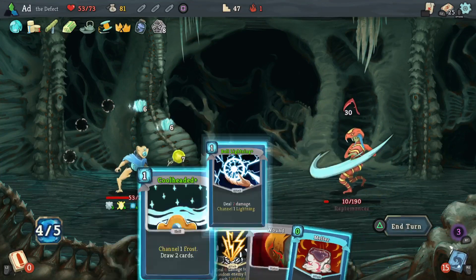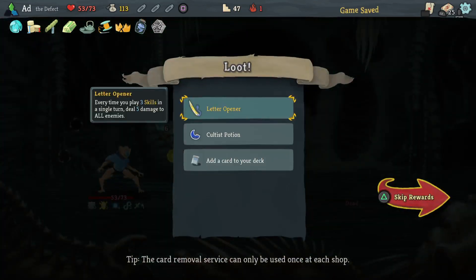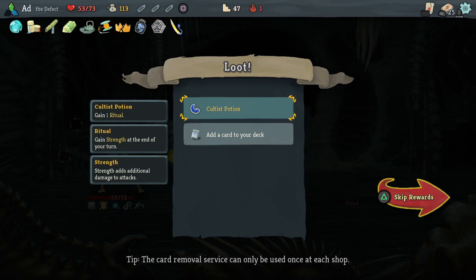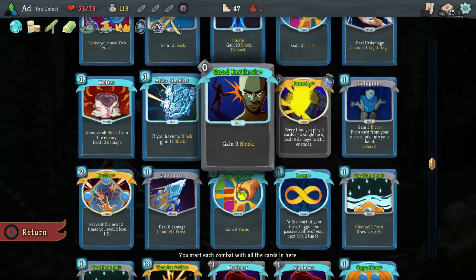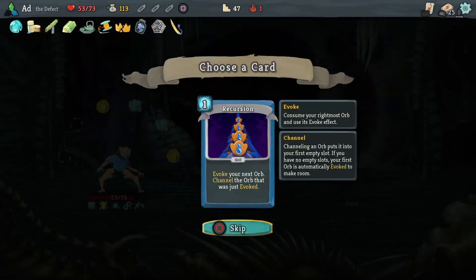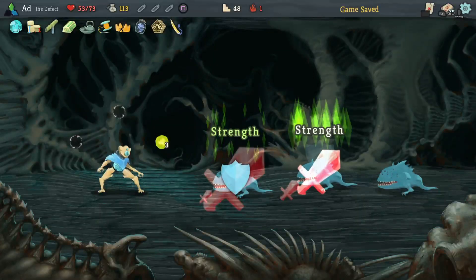There was a moment there where that was feeling a bit tense, but we managed to make it through. Letter Opener: every time you play three skills in a single turn, deal five damage to all enemies - that's actually really good. Can't take the potion. Recursion: evoke your next orb. That is good but it's a bit late to take it - I like to take it early and then build around it. What I'm not liking is that I've got both those Madness cards in my hand.